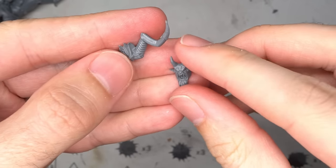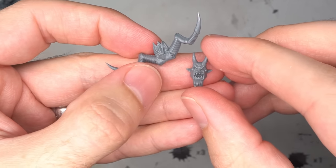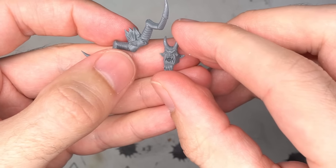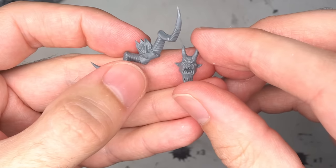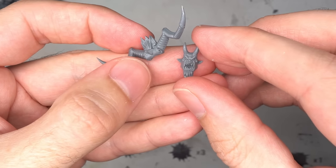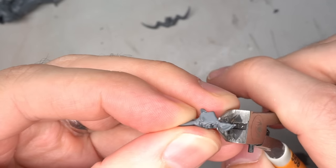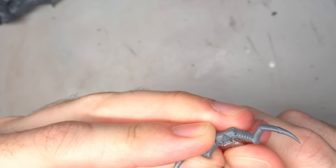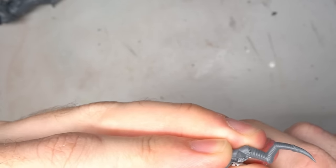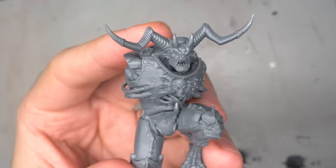When it came to choosing the head, I settled on one of the Ogroid Theradons. This was for a few reasons: it was correctly scaled, a head from outside the Demon Prince kit would give me more options later on down the line, and the horns helped to fit into that Khorne aesthetic. There were a few required changes though — both the beard and hair were clipped back and shaved smooth as these would be added back shortly. From here, the head was glued together and glued to the torso, where it surprisingly fit pretty well without much modification required.